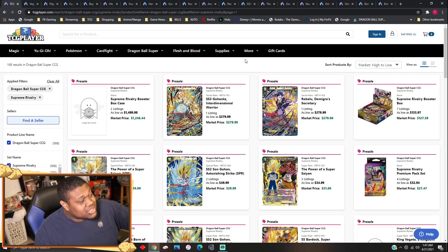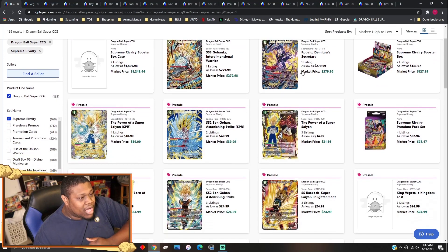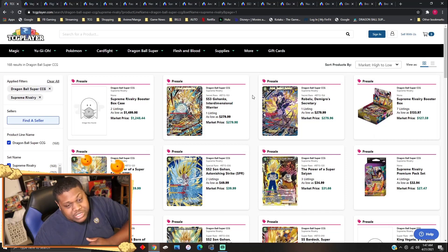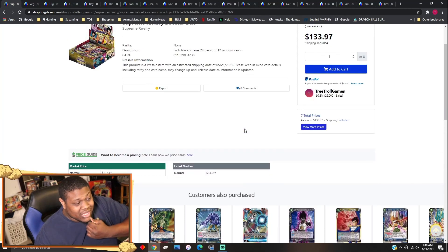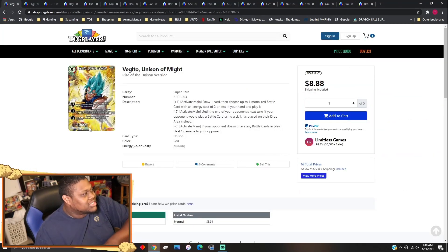Today's Wednesday, market watch time. Pre-orders are up for Supreme Rivalry — boxes are going for $130. SRs and SPRs are up for pre-sale right now. I'm surprised there's only two SRs up for pre-sale; we're missing the Shenron, I believe. But yeah, Supreme Rivalry pre-sales are up, so let's get into it.